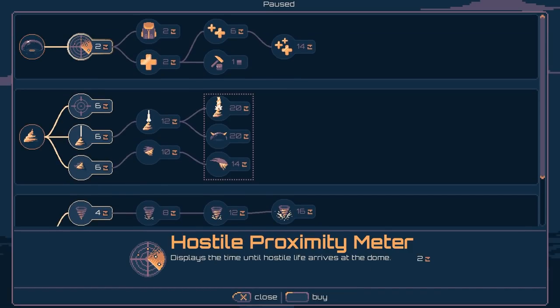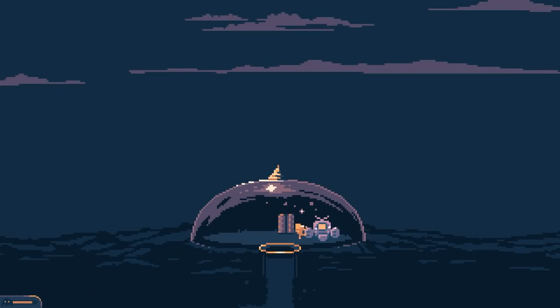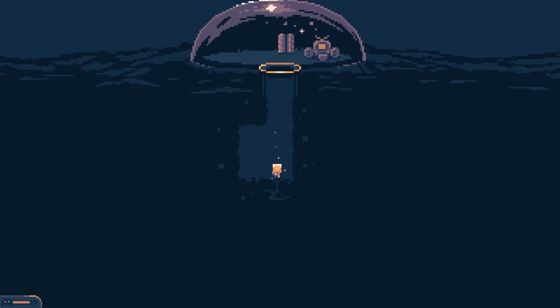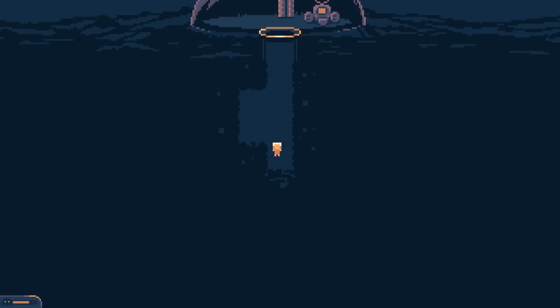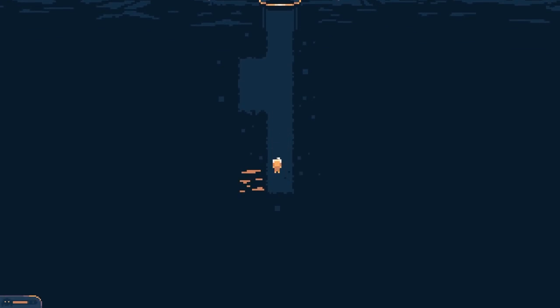Upgrades. Hostile proximity meter — displays time until hostiles arrive at the dome. That's actually vaguely helpful. Going to turn the music up, unless there is no music and it was just that main menu, which is entirely possible.